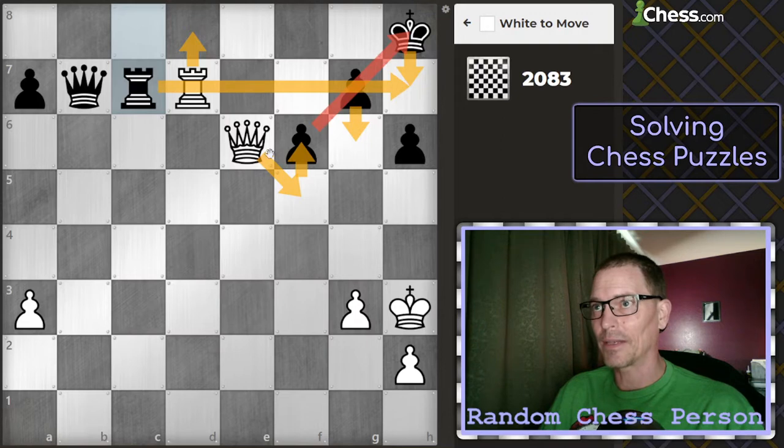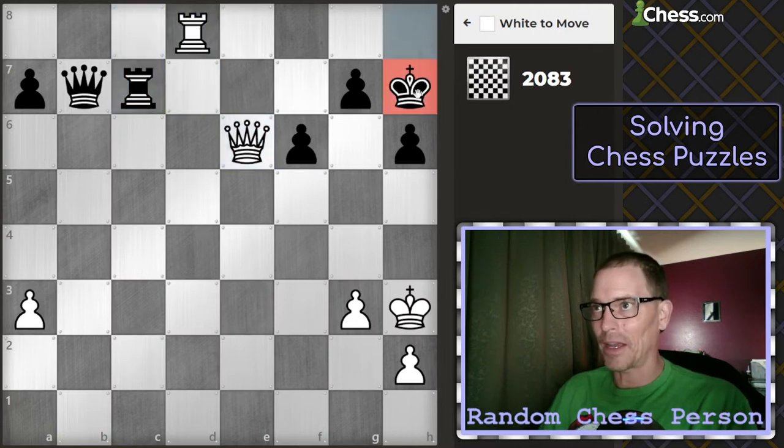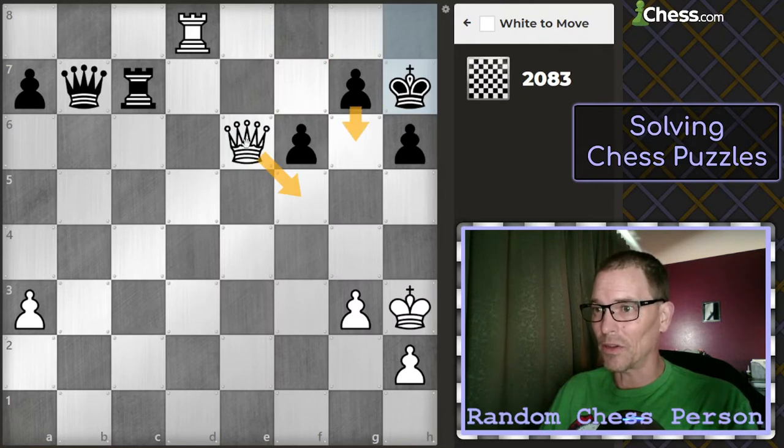That wouldn't be mate, because they could block with the rook. This one is more complicated than that first puzzle, so I'm going to check with the rook. Again, only legal move. So I have two choices to check. I think the queen to g8 check is the least good, because the king would come to g6. My only follow-up would be on e8, and then I think it would go back to h7 and we'd be back here anyway. So I think it's better to check with the g7 pawn — queen to f5 check.